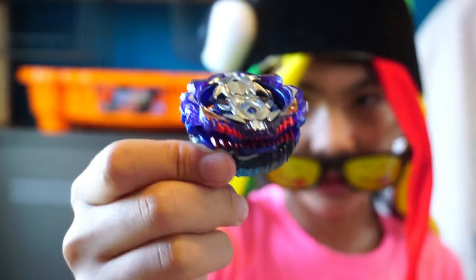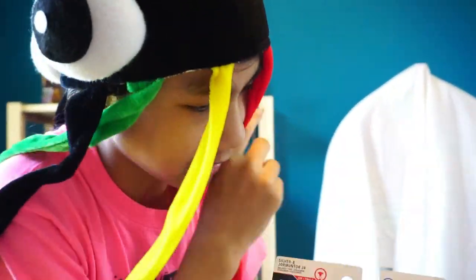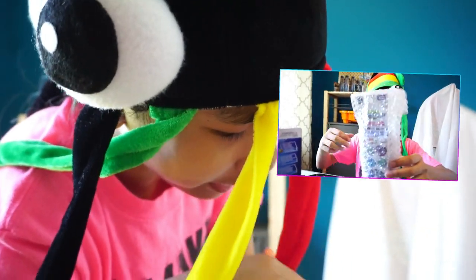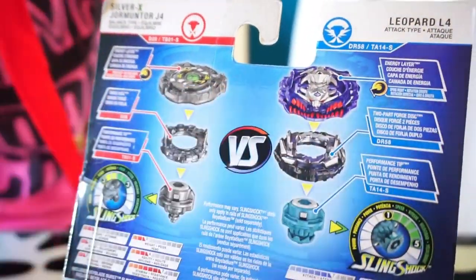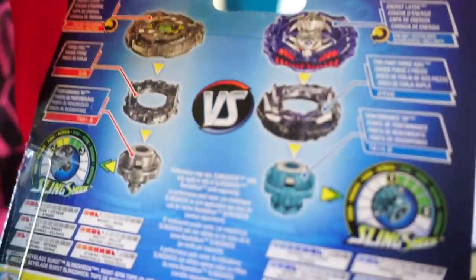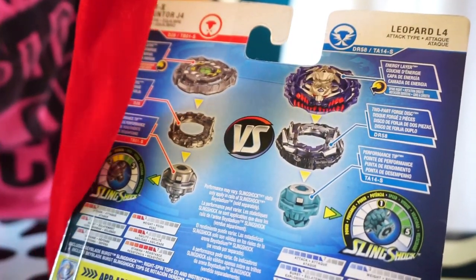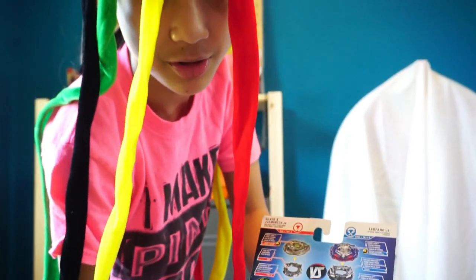Before we get this a test spin, I know what y'all thinking — Hasbro version anyway. So, Leopard L4, or Vice Leopard, is a tactile spin. Here's the energy layer, and they have big differences. Like this is kind of plastic-y. It has no eyes — well, it has eyes on the bottom. It has the middle piece. The stats: DR 58, Tie, 4-S. Attack is 7, Weight is 3, Force is 4, Agility is 8, Stamina is 1, and no defense. Let's get him out the box.